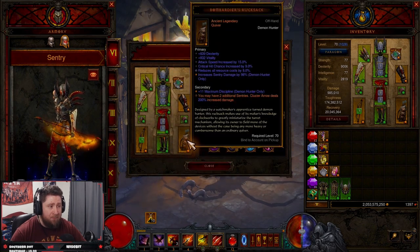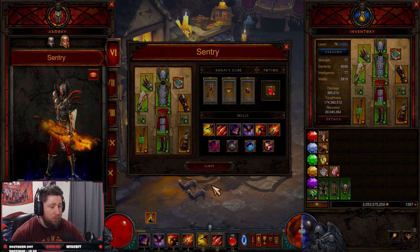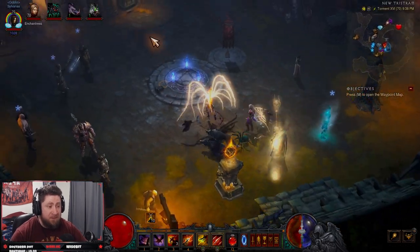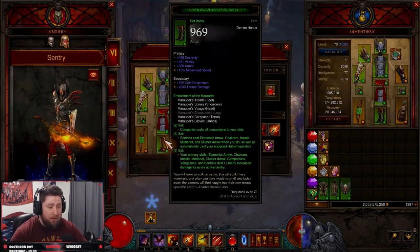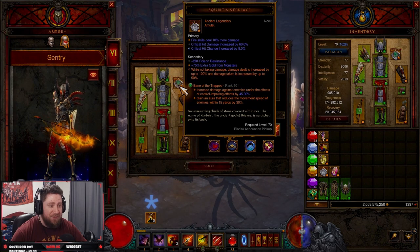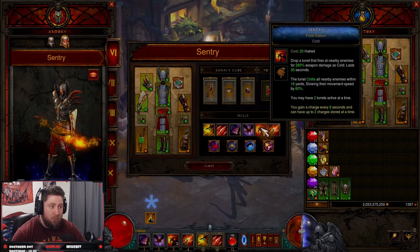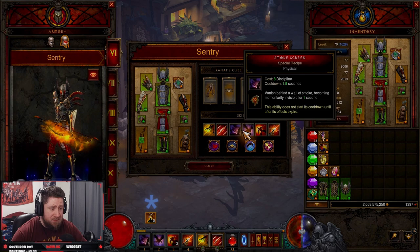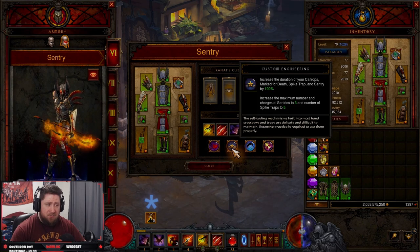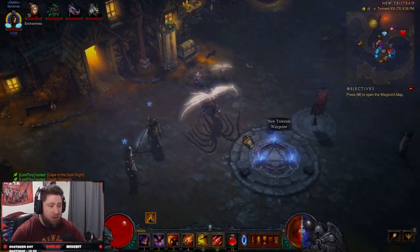Make sure you have Focus and Restraint, Bombardier's Rucksack, and Yang's Recurve. We're going to be doing the Yang's version with Dead Man's Legacy in the Cube because we're doing Multi-Shot — not Cluster Arrow — since we need to kill everything off screen. Make sure your gems are Enforcer, Zei's Stone of Vengeance, and Bane of the Trapped. Your skills: Polar Station, Sentry, Companions for maximum effort, and Multi-Shot as a base fire. In passives, take Custom Engineering and Ballistics for damage. You do need the full Marauder set.